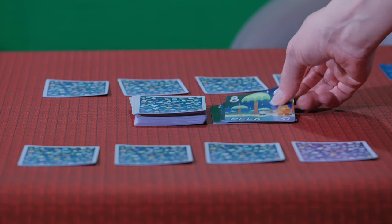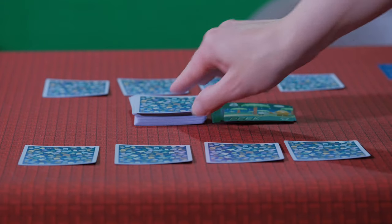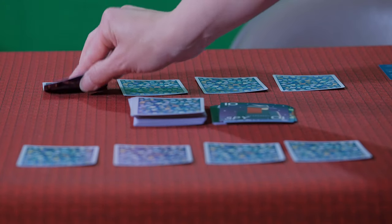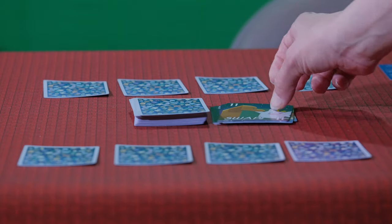Peek, which allows you to view one of your own cards. Spy, where you can look at one of your opponent's cards. And Swap, allowing you to exchange one of your cards for a card of another player.